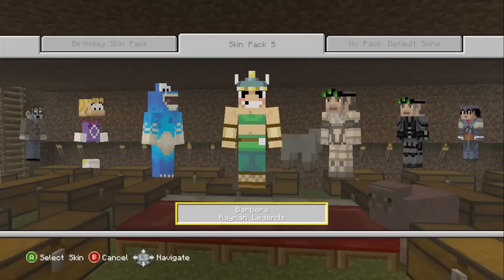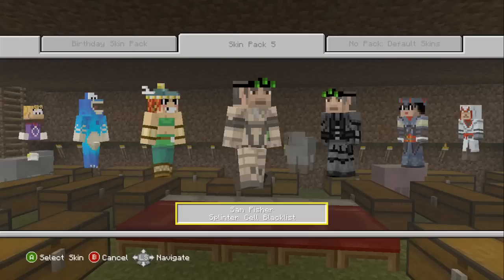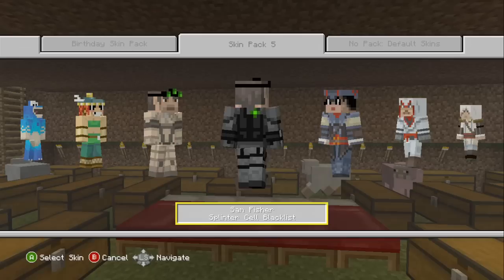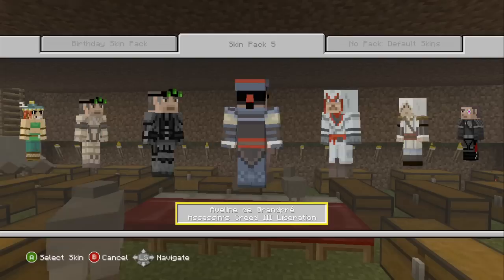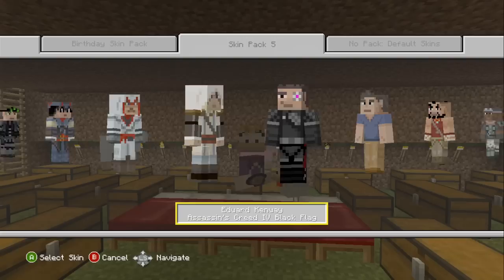That's Glowbox. Then we've got Barbera. Then we have Sam Fisher — and they have two Sam Fishers, just with different camos. Really original. Then we have Aveline De Grandpré — I'm gonna get so many hate comments, I'm dead. Nikolai Orlov. Edward Kenway. Sergeant Rex Power Colt.